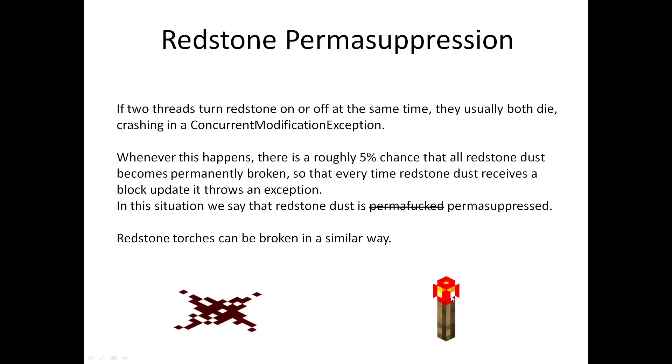The same thing also applies to redstone torches — you can break redstone torches in a similar way — but redstone dust is more useful because the redstone torch only throws an exception when it executes its tile tick, while redstone dust suppresses every single update. So if you turn off instant tile ticks, the redstone dust is still an update suppressor, while the redstone torches without instant tile ticks are just a way to crash your server without doing any serious update suppression.